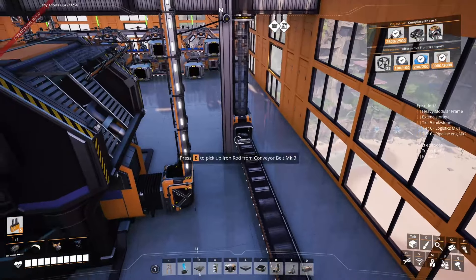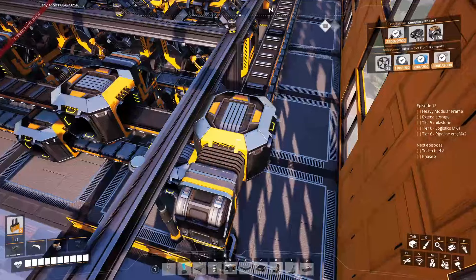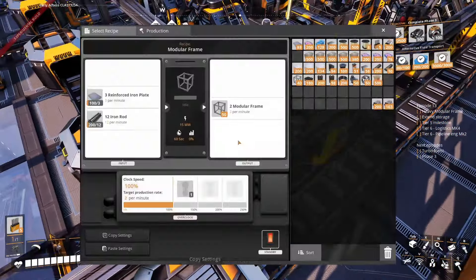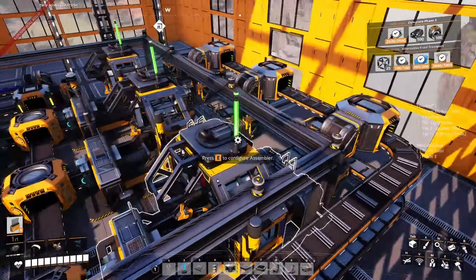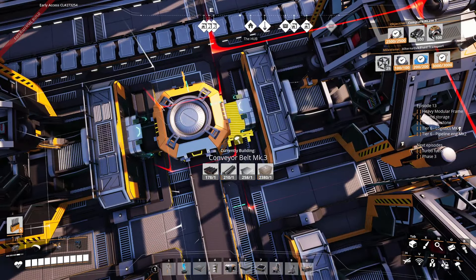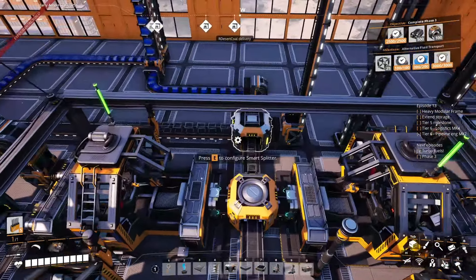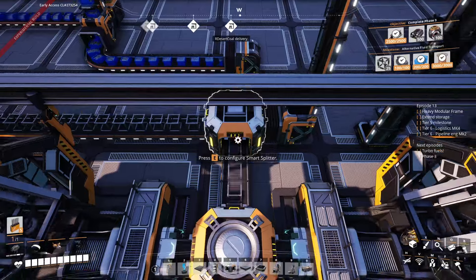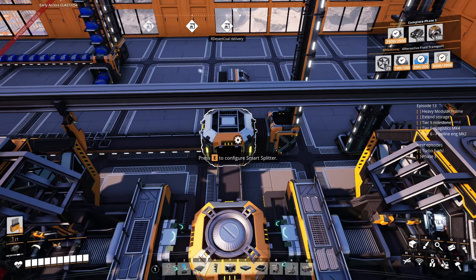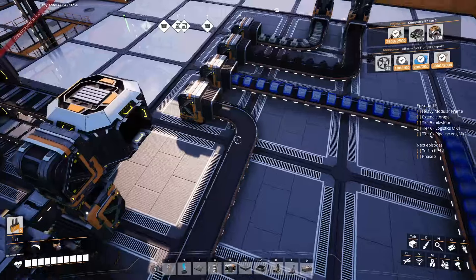Everything else goes into an elevator to the top floor where it arrives as the second input. A splitter sends some one side and some the other side, then we use the elevator down to bring it all together. The inputs merge in the middle — I just realized here I forgot one belt, which is why one lane was completely full. The others aren't full because we're actually using the iron rods to make things.